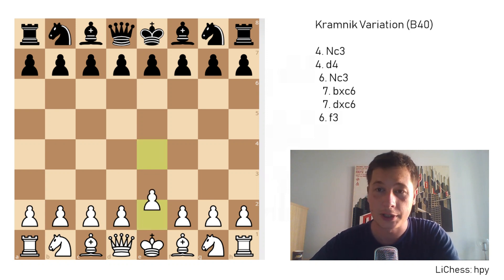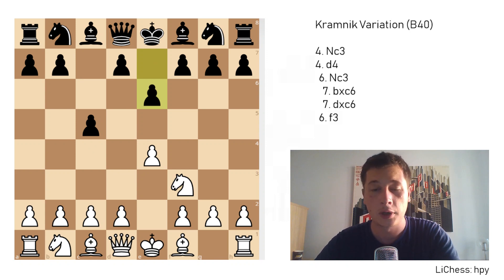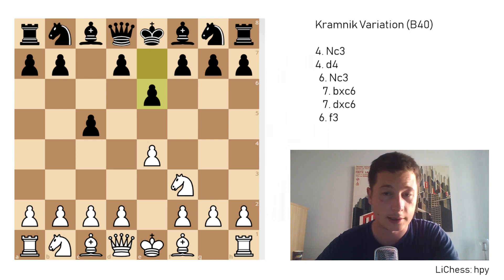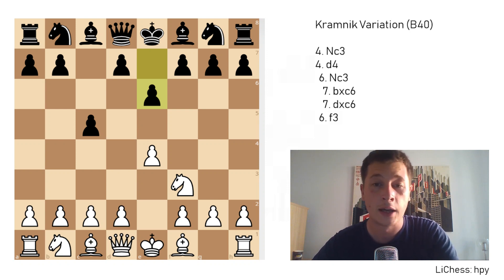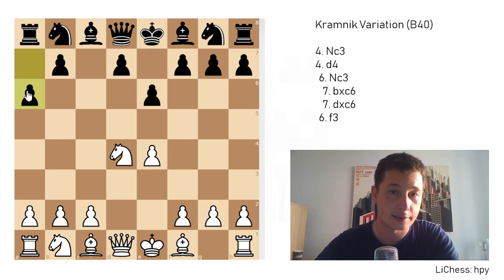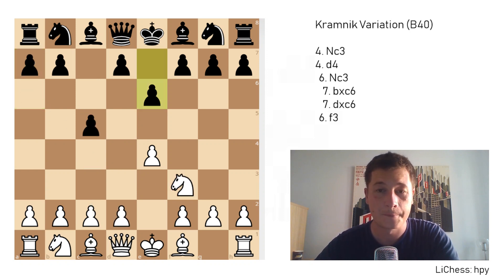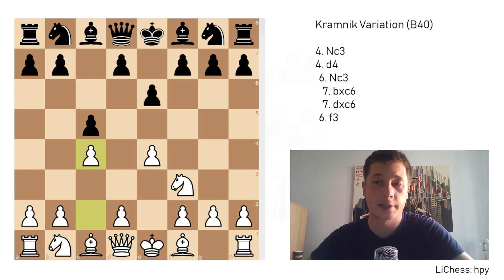Let's start. After E4, C5, Nf3, black plays E6, and now in normal Sicilians such as the Khan Sicilian, the Paulsen Sicilian, the Taimanov Sicilian, and some other variations, white will play D4 here, open up the position, and after black plays A6 or Nc6 white can then play C4 and create a Maróczy bind. Now, in the Kramnik Sicilian, you play C4 immediately on move 3 — so after E6 you play C4.